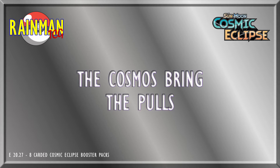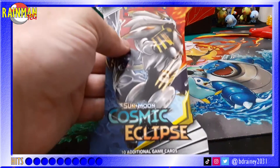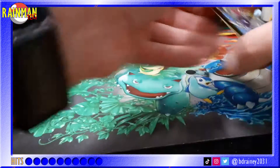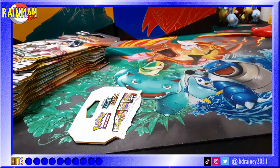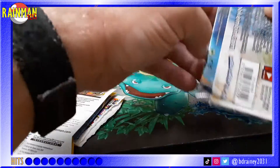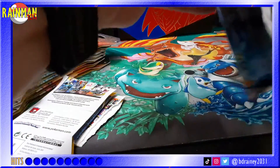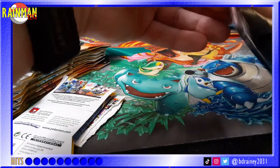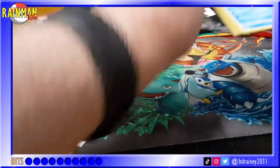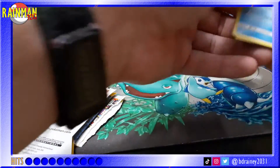As we reach for the stars — we're going to start with a legendary duo pack of Lunala and Solgaleo. This is the final set in the Sun and Moon era, so why not show their main legendaries for the Sun and Moon. Pack number one!